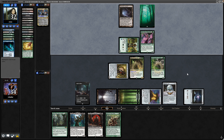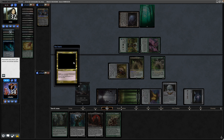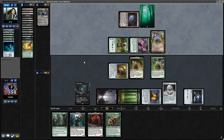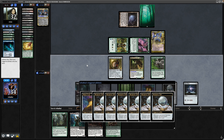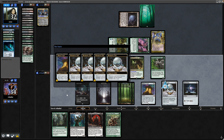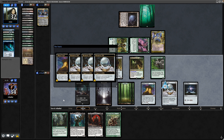They do have four mana available now because we left them with the Sanctum Weaver. That is a Phantatog — you can sacrifice an enchantment or discard a card. Pretty damn good card, never seen that one before. Now we are shy on black mana for Urborg, so maybe it's worth starting to go for the Life from the Loam finally.